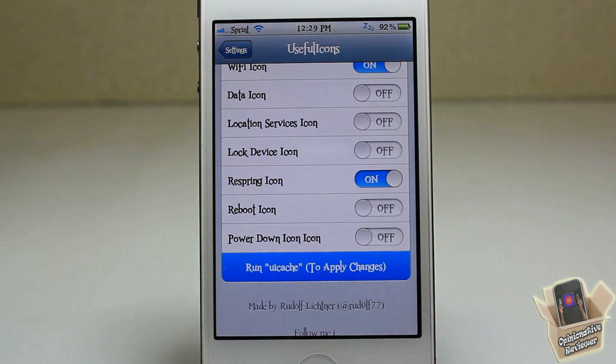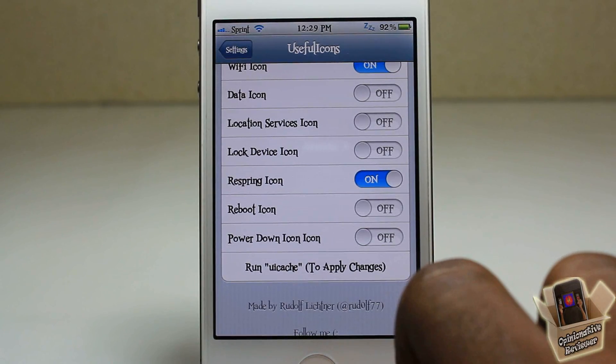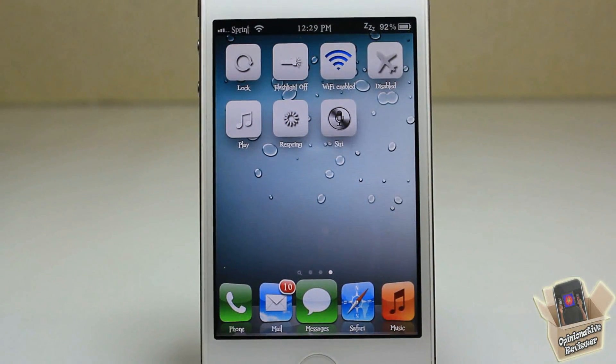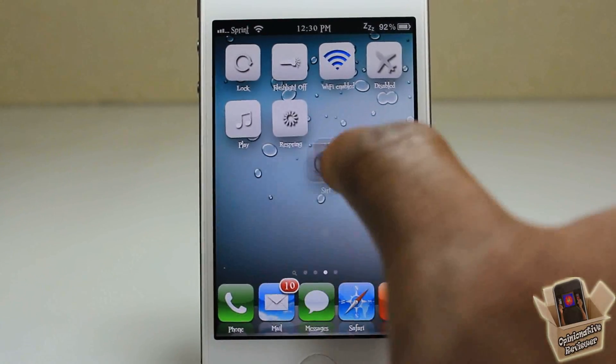After disabling some, you have to hit Run and do a UI refresh — it won't respring, it just takes a little while to apply. After it's done, go back out to your springboard and scroll over — as you can see, I don't have 12 toggles anymore because I disabled some.